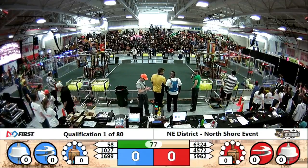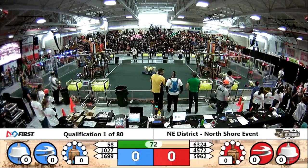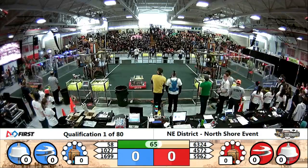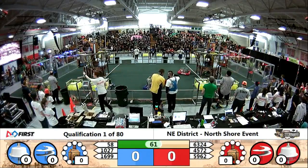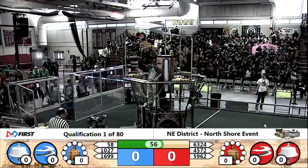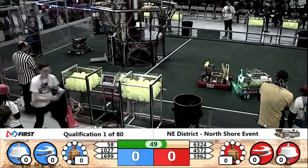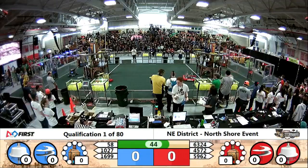59, 62 by the loading station, lining up for a gear. 45, 72, making this gear lift look easy. Another gear down for the Red Alliance, the pilot spins, the rotor spins. Another 40 points for the Red Alliance. Each rotor spinning in Teleoperated Mode is worth 40 points. If you can get all four spinning during the match in qualifications, that will earn you an additional ranking point.